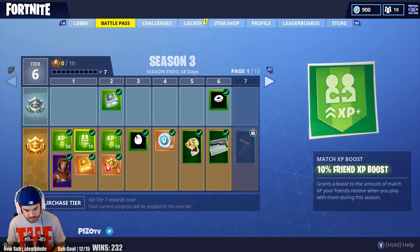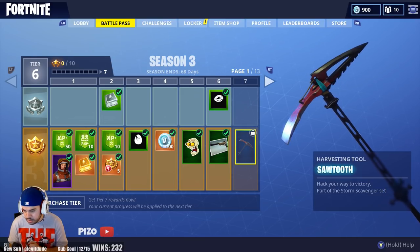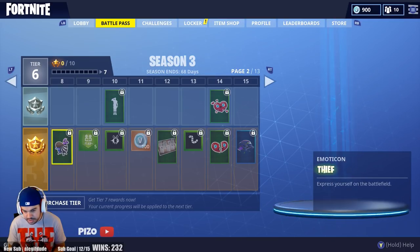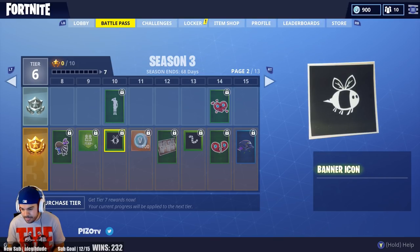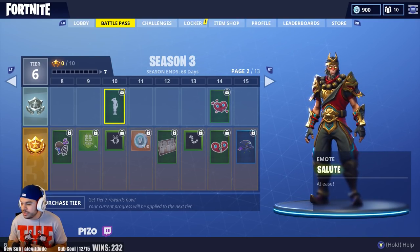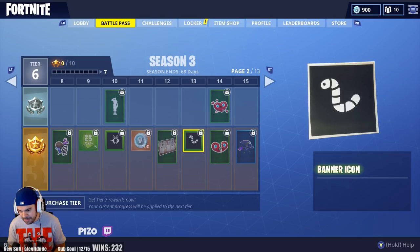To get some XP, there are tier challenges we'll look at in a second. Level 7 is called Sawtooth — not a bad-looking pickaxe. "Hack your way to victory" — part of the Storm Scavenger set. We also have an emote called Thief, which looks like a llama, more XP for friends, a banner icon, and the Salute emote. Then 100 V-Bucks at level 11, concept art for harvesting tools at level 12 — a little weak — and a banner icon that looks like a cute little worm.